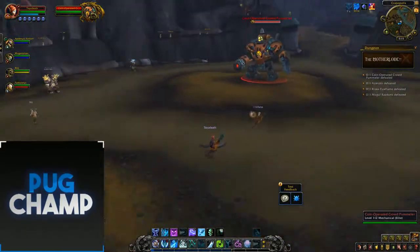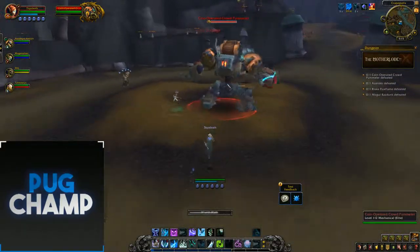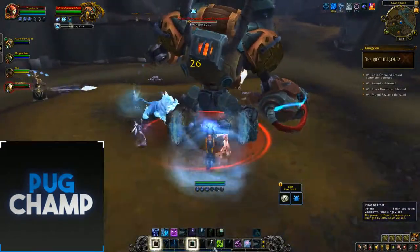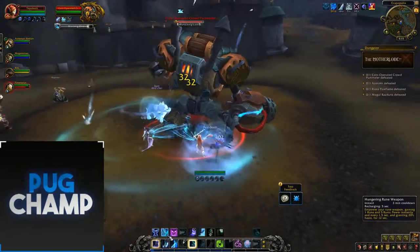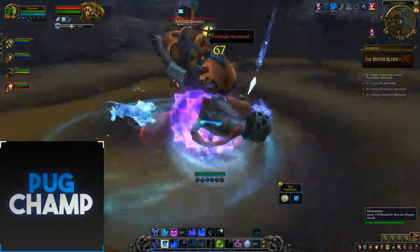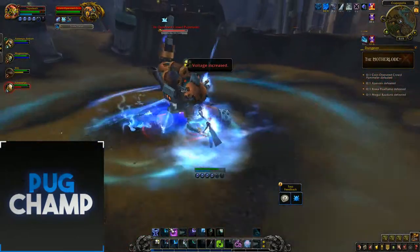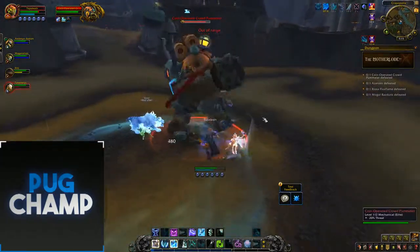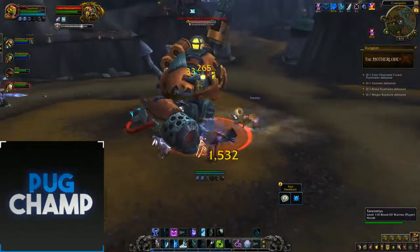Unstable Arcana Crystal - let's pull. I'm going to pop Remorseless Winter and Pillar of Frost at the start, just making sure I'm using obliterates over and over. Static Pulse - not sure what this is - it just pushes you back. I'm going to do Empower Rune Weapon so I'm doing big DPS and just spamming obliterates.